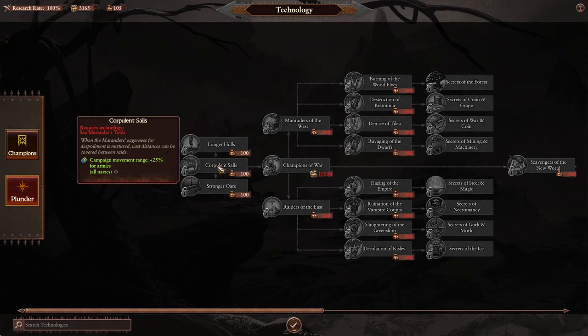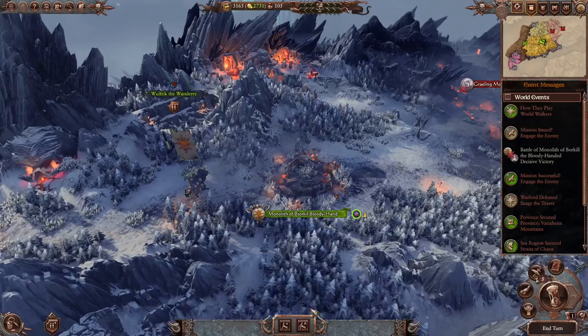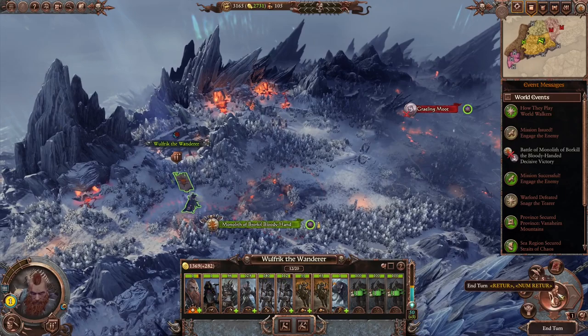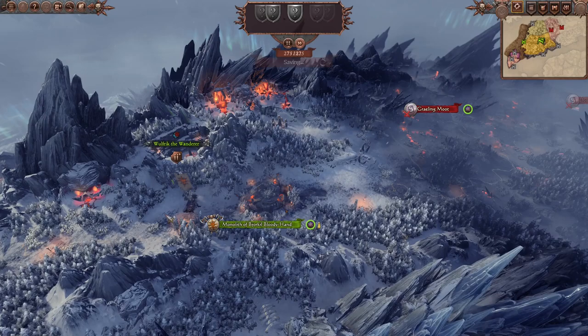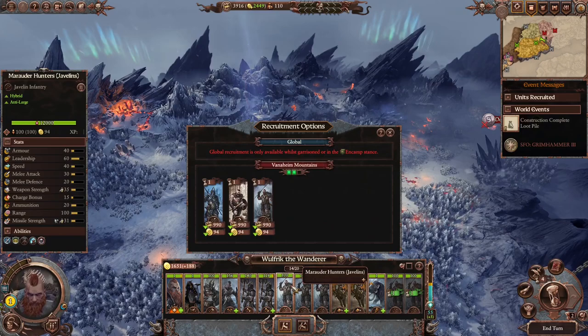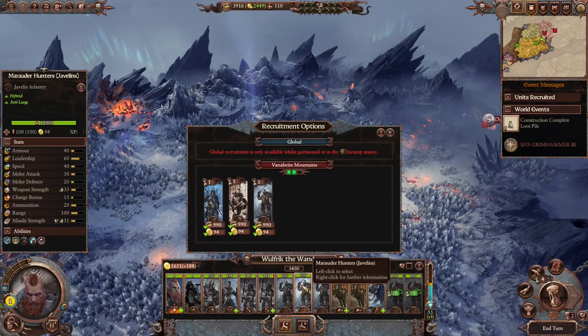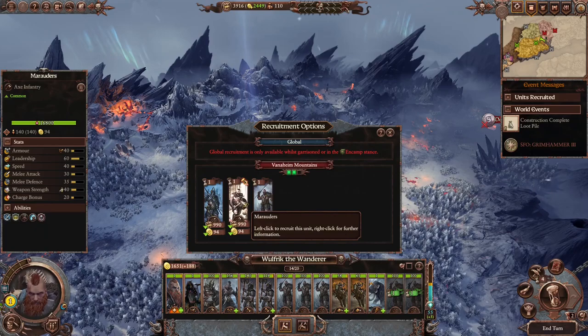If anyone has any opinion on where we should go, hit me up in the comments — I'd love to hear where you want to go with this campaign. We're gonna start with this one because I want campaign movement range, and I think we'll unlock some monster hunts pretty early as well, just to have the option. Let's move all the way up to the border and recruit a couple of hunters — I think five is a good number. We don't need any Marauder Spearmen because we're gonna be so good on anti-large thanks to all our hunters.